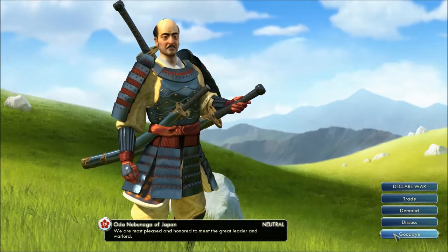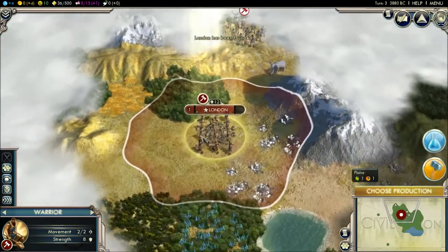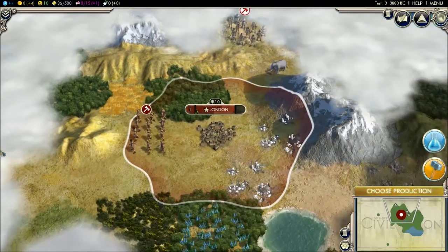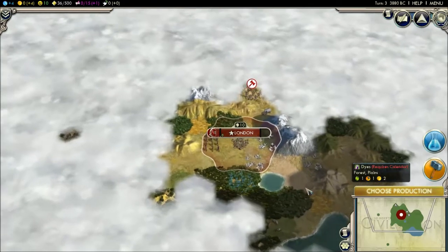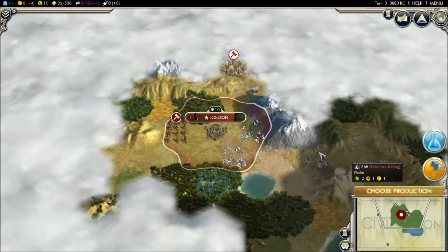I don't really want to discuss anything with you, so peace out, homie. I'll stick my warrior on this side, because I just want to make sure that in case the barbarians come from this side — oh, is that barbarians? No, that's Japanese, sorry.